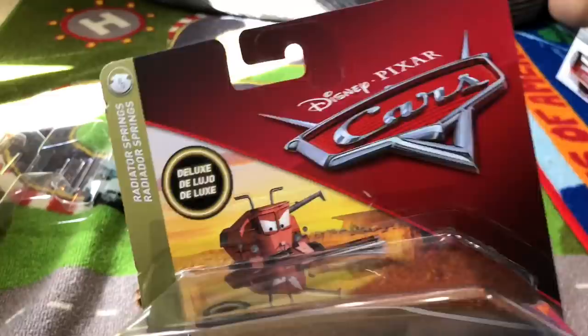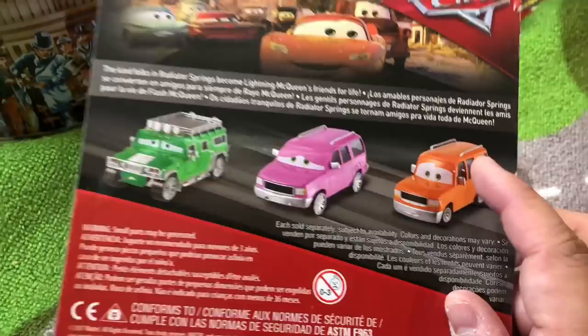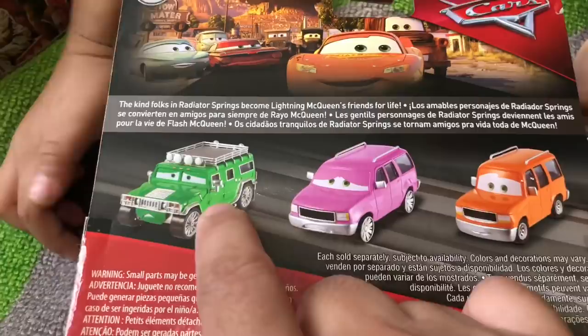This is the box of Frank — it says 'Radiator Springs.' They all say either 'Radiator Springs' or something else. This Miss Fritter one says 'Thunder Hollow.' The back of the box has some other vehicles. There's one I forgot his name that we saw at Target but decided not to get. They also have a Hummer, and some others we didn't see in the store — maybe those come out later.